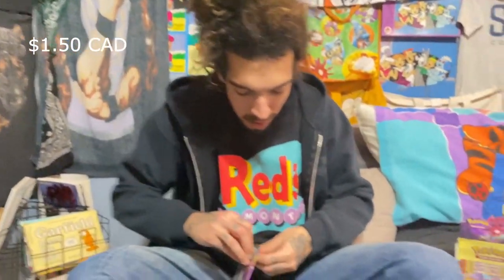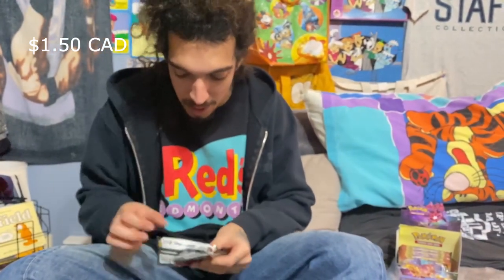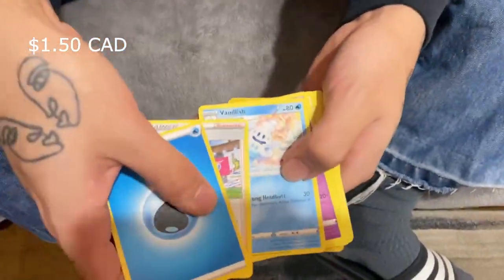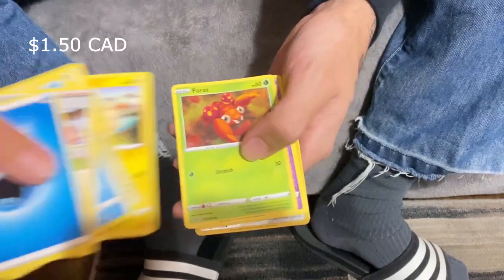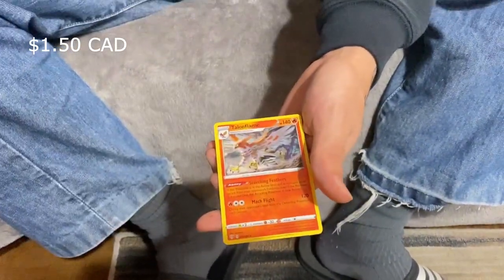Not complaining about that pack whatsoever. Third pack, let's crack into it - another clink, seeing clinks out the wazoo. Got a reverse, code card off the back, one two three four to the front, get the rare in the back. Water energy, trainer, Vanillish, some stuff. Got a Paris, Gothita, an Archen reverse, and a Talonflame rare.